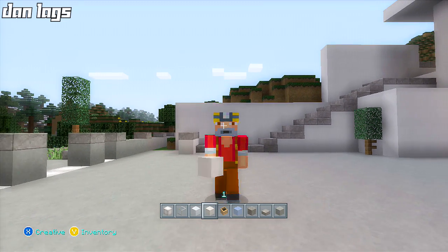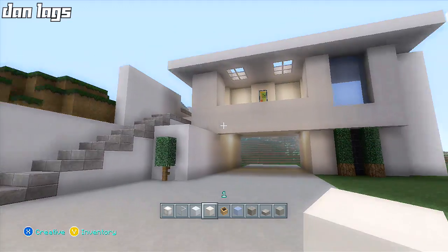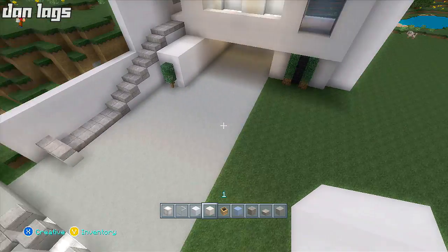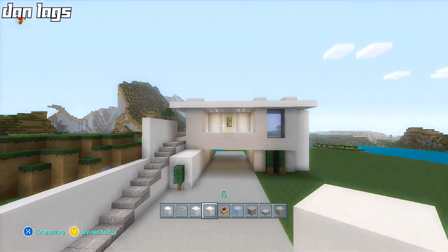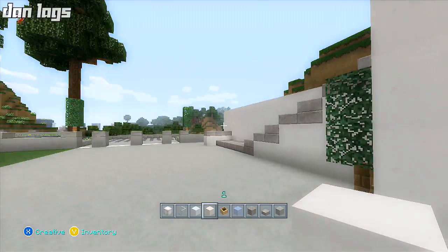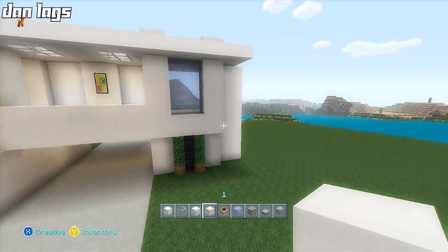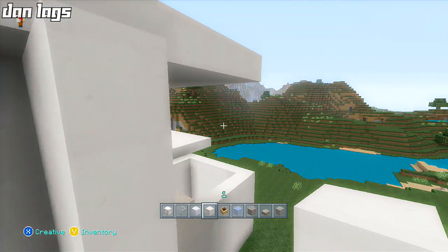Hey, what's up guys, it's Dan Laggs and I'm back for episode number two of our modern house here in the City Texture Pack — we're doing a little let's build. On the first episode we got the driveway going, a little swoop underneath, and the structure of the house started. We're going to continue the house today.